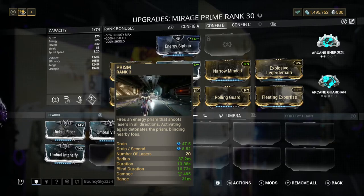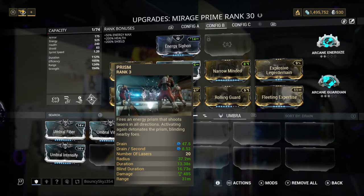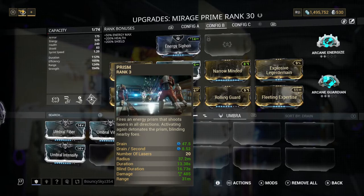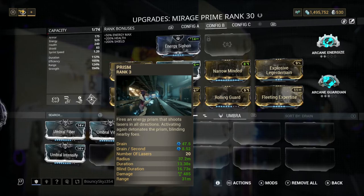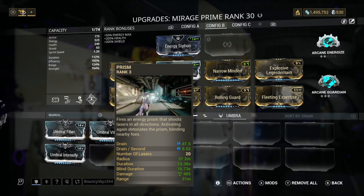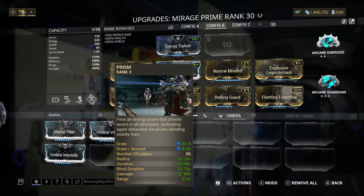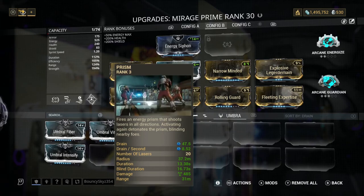Next is Mirage's Prism — this does an insane amount of damage. You saw at the start of the video this was shredding Steel Path enemies. Basically, it fires an energy prism that shoots lasers in all directions. Activating again detonates the prism, blinding nearby foes. It does drain energy per second but you can cancel it out if you need to, like if you've killed all the crowd. It does 485 radiation damage base, but it can wipe enemies — it's really really good.